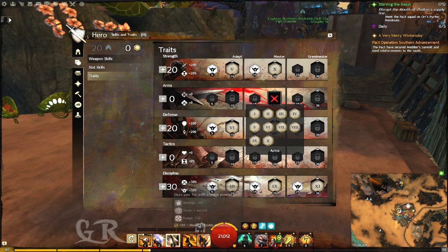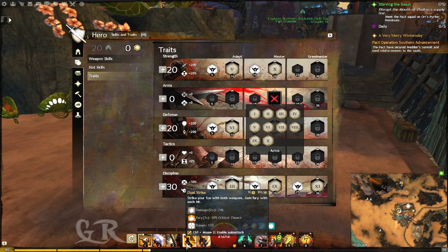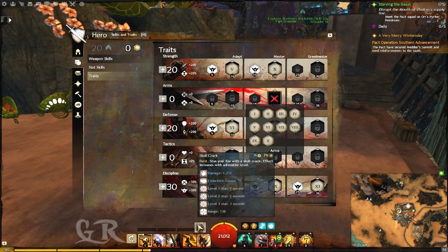Unsuspecting Foe gives 50% critical chance increase against stunned foes. So when the enemy is dazed for that one second, if I manage to hit them — for example first I use the burst skill, then hit them with dual strike — those two instant hits will have 50% more chance to crit. And with Skull Crack you have 3 seconds of free hitting them with 50% critical chance increase.